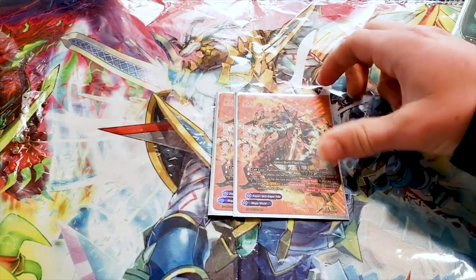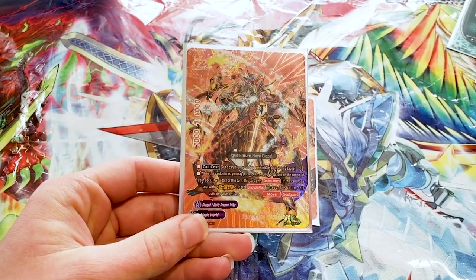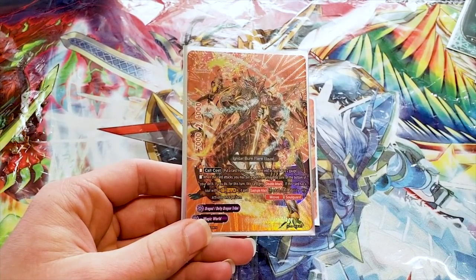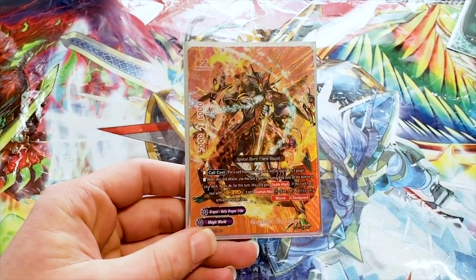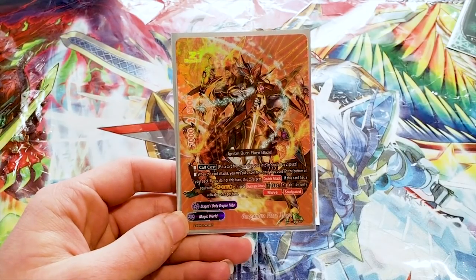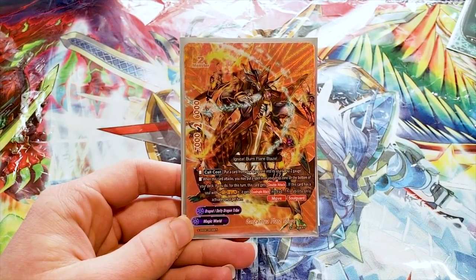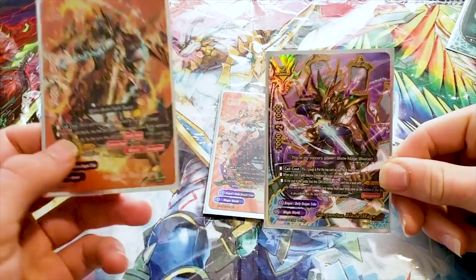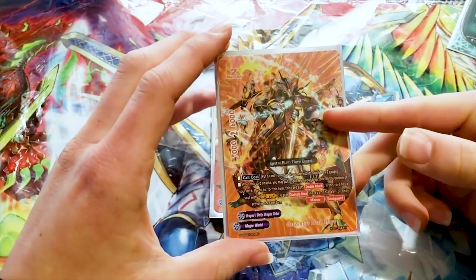Here is Gargantua Flare Mage. It's a 7/26, so it's got move and Soul Guard. To call it, it's Pay 2 Gauge and add a card from your drop into the soul — so you can select something like Daybreak Roar, and you'll automatically meet the Gevo requirement. When this card attacks, you may put a spell from your drop zone on the bottom of your deck, and if you do, for this turn this card gets double attack. If this card has a soul with Gevo, it gets quadruple attack instead. This ability only activates once per turn.